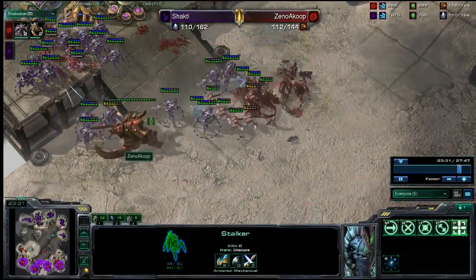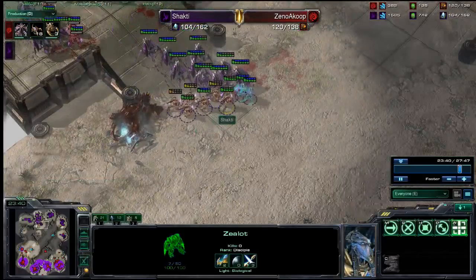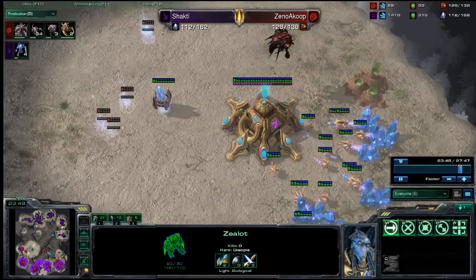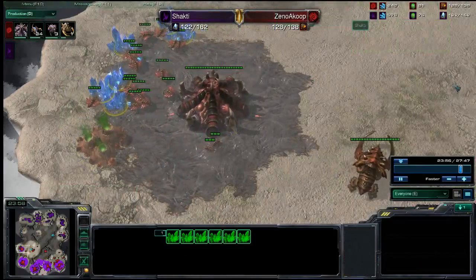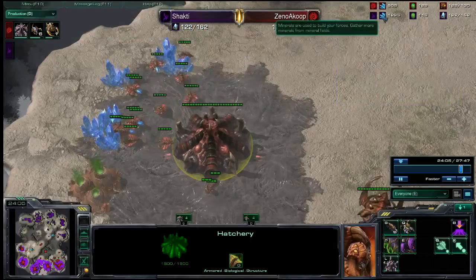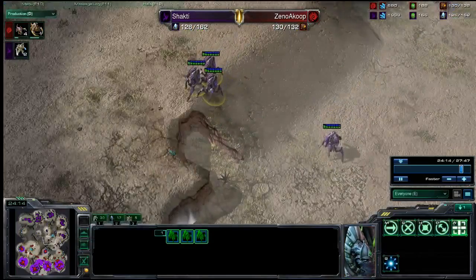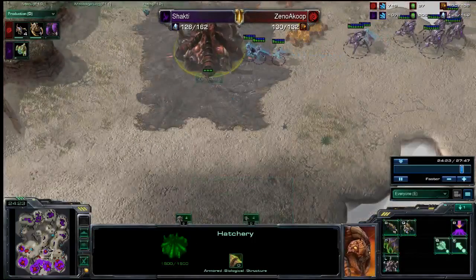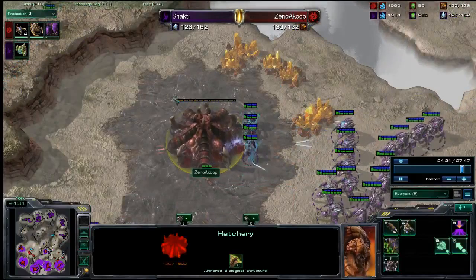Blink Stalkers do additional damage to Armored units and wipe out Ultralisks pretty quickly. And Ultralisks, because they don't do any additional damage to Zealots, really aren't that effective at dealing with them. There's a big drone transfer over here - needs to be taking that gas pretty quickly. But you'll notice that the two players, because they're masters players with experience on these maps, are macroing incredibly well. There's a bit of a mineral swamp for the Protoss player, but in general they're keeping their money quite low while expanding enough to get the money they need for the armies they want. Some of the vulnerability of not spreading out your army or investing in static defenses is on full display here.